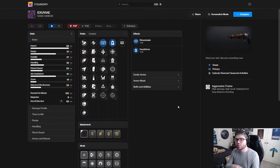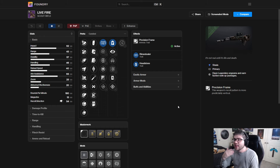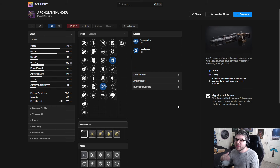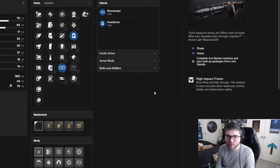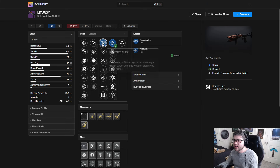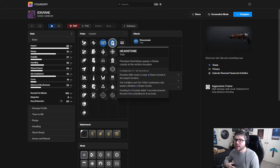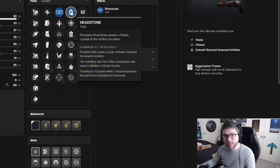If we take a look at D2 Foundry real quick, only four other weapons can get that combination — one being the Exuvier Hand Cannon alongside the Red Tape Scout Rifle, then the Live Fire Scout Rifle, and then Archon's Thunder, but let's be honest no one's really going to be using that.